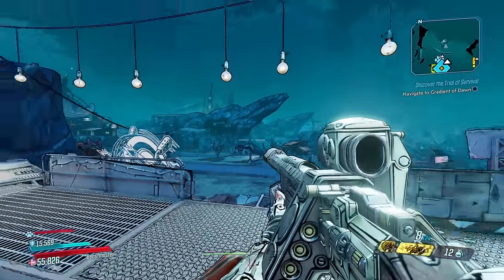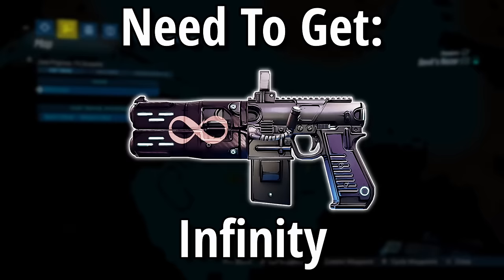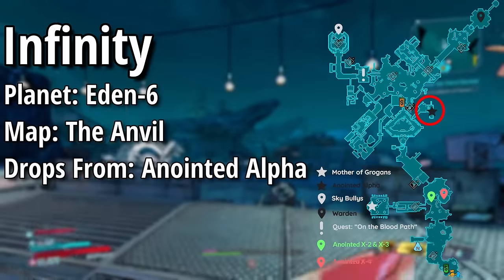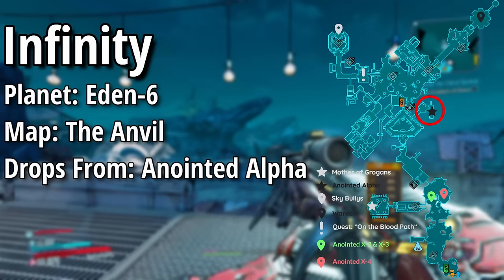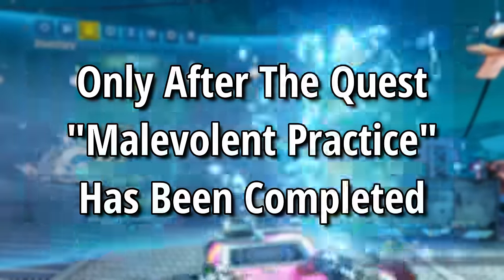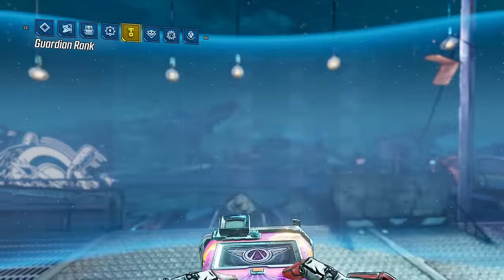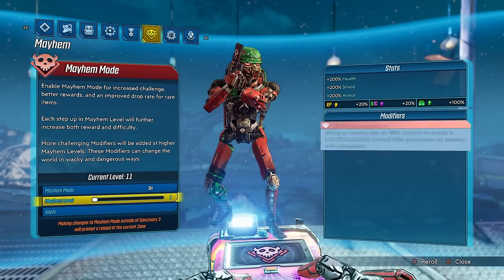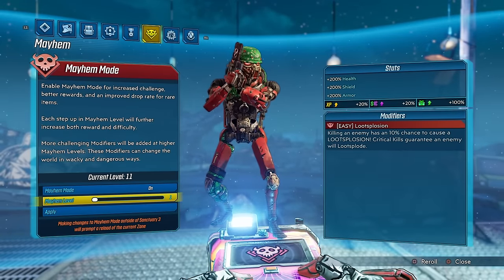The next glitch is the AFK Iridium glitch. You'll need the Infinity legendary pistol, which drops from the Anointed Alpha located on the map The Anvil on the planet Eden-6. You can only farm the Anointed Alpha once the quest Malevolent Practice has been completed. Once you have the Infinity pistol, set the mayhem level to one with the modifier Loot Explosion, then fast travel to the map Devil's Razor and follow this exact path.